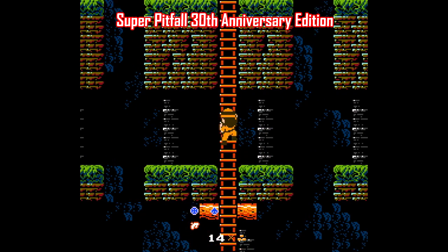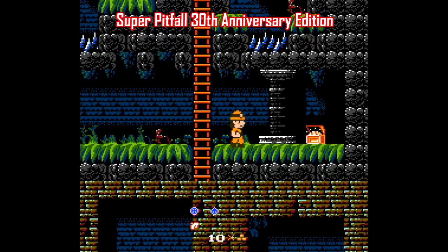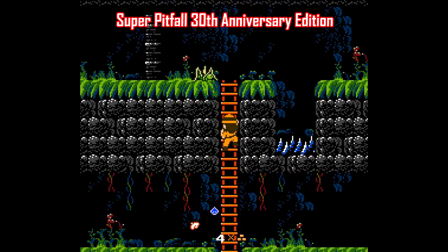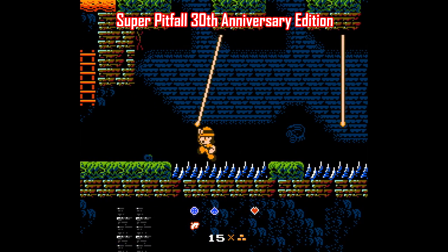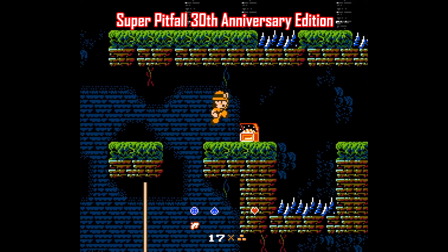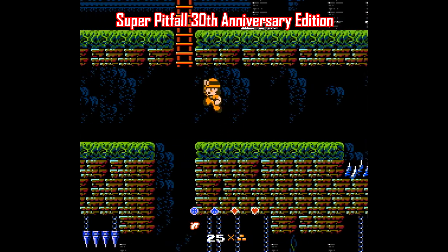Next, there's a hack for Super Pitfall, made by NES Rocks — and hold your laughter, because this hack actually makes the game worth playing. It's called Super Pitfall 30th Anniversary Edition, and it takes almost everything wrong with the original game and fixes it one way or another. There's new graphics, new music, new menu screens, no more annoying hidden items, the warps are actual doors, the controls are refined, and it has a save function. I get the feeling the person who made this hack had the game as a kid and found the experience so bad it drove them to learn how to make it better. If you play Super Pitfall today, you should play the 30th Anniversary Edition hack instead.